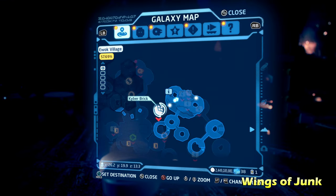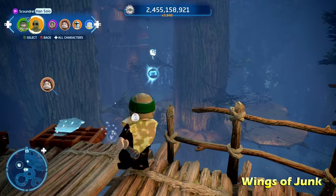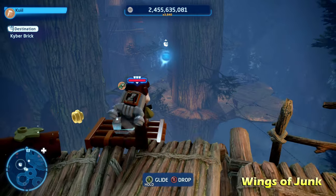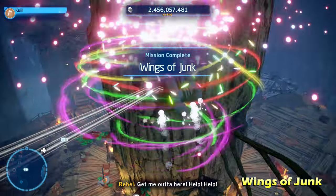Next we're going to do Wings of Junk, kind of more towards the middle of the map. We're going to switch to a scavenger character and use their glider ability to glide off this ramp and get the Kyber Brick for Wings of Junk.